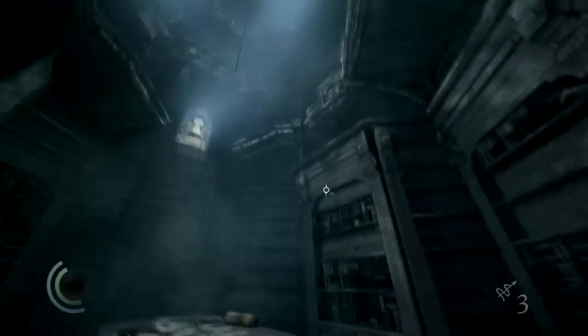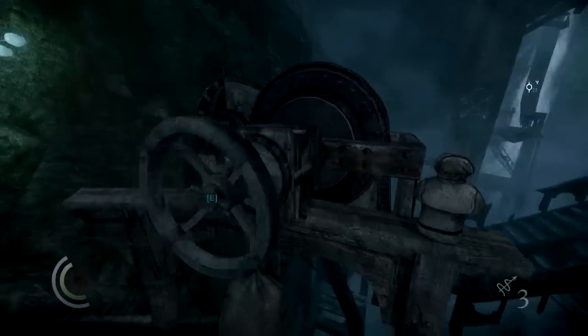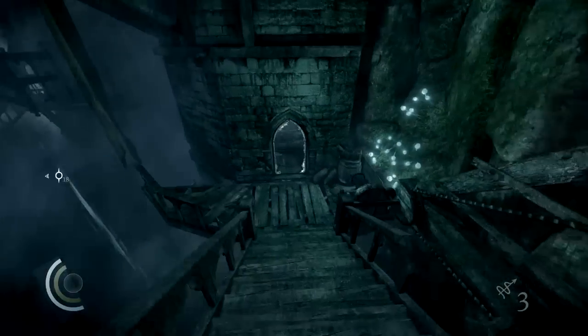To enter the central tower in the library tower of the underground ruins, you have to solve a puzzle involving turning bridges. You can identify bridges by the glowing sign halfway up a bridge.